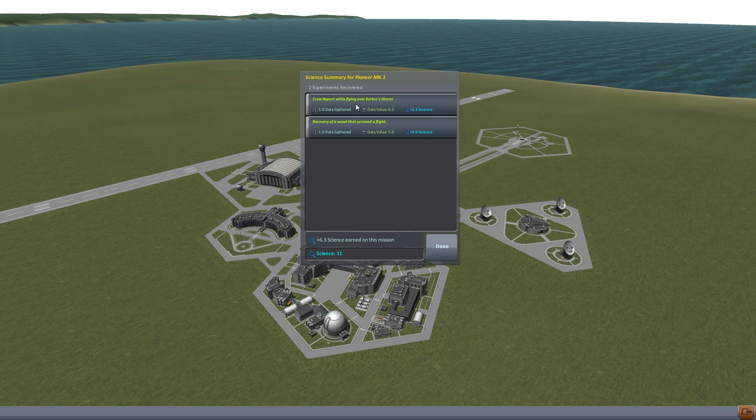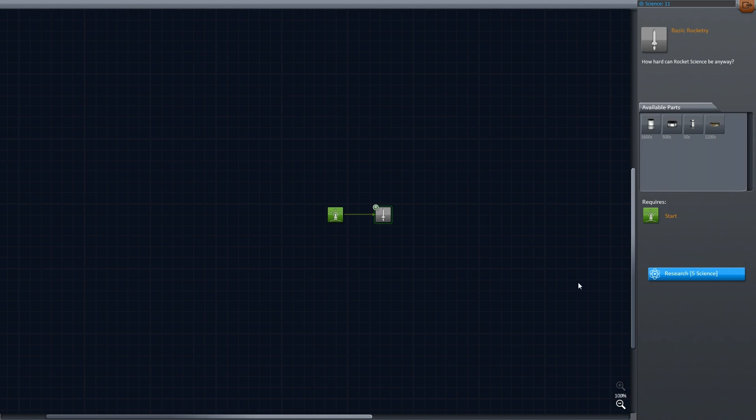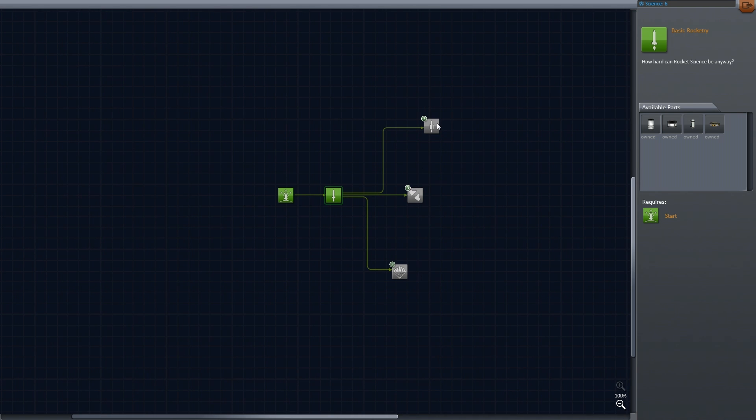So we're gonna recover this vessel and recover all the science. We have crew report while flying over Kerbin Shores — that's 1.3 science. And also, the recovery of the vessel that survived a flight — that's 5 science. That's amazing! So we already have 11 science. We have enough to actually go up the tech tree now. So let's go into basic rocketry — research that — and now we have three other things to choose from.